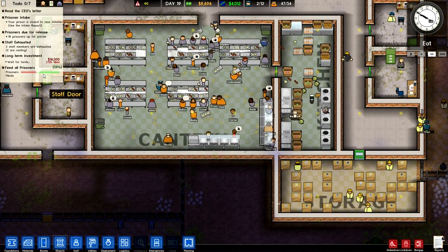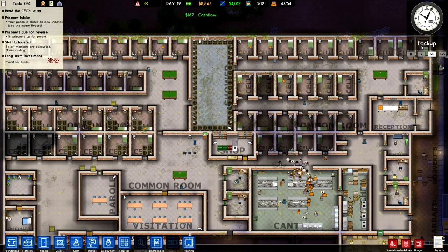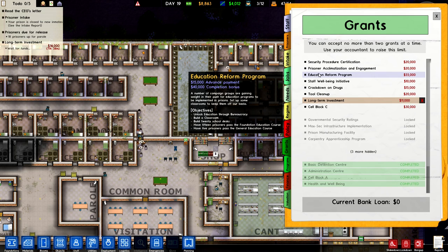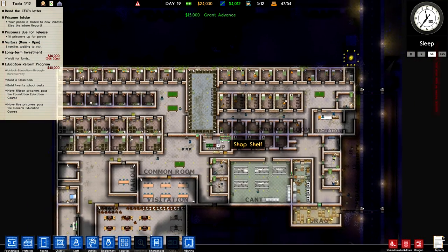People are having a good old eat. Feed all prisoners — we're only at 59%. I've only got 54 prisoners though. So I think now we've completed the nutrition grant, we can go and get a new grant. I like the education reform one — I want to do that so I can educate some prisoners and get them back on the road to living a better life. We need to unlock education via bureaucracy, build a classroom, build 20 school desks, have 15 prisoners pass the foundation education course, and have 5 prisoners pass the general education course. I'm going to go ahead and click on that.